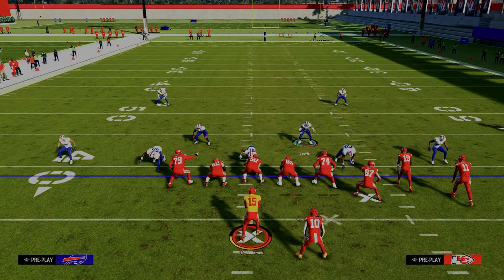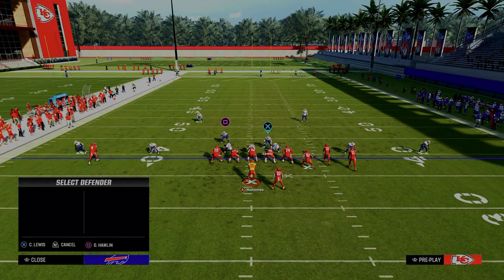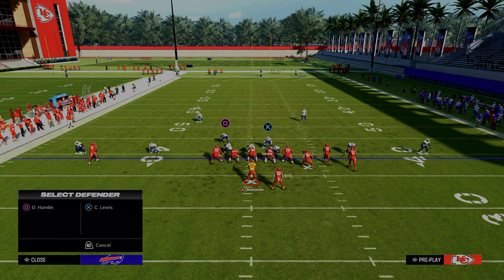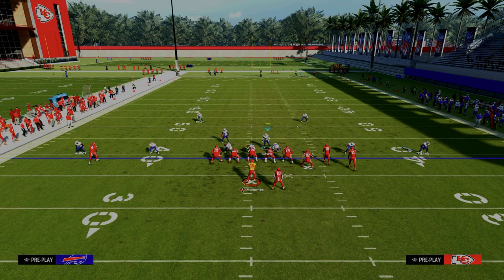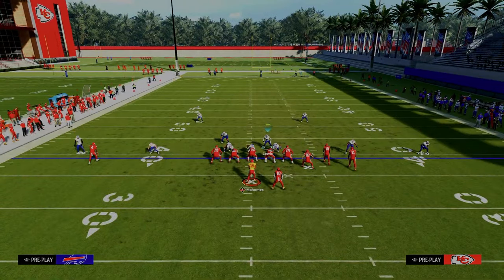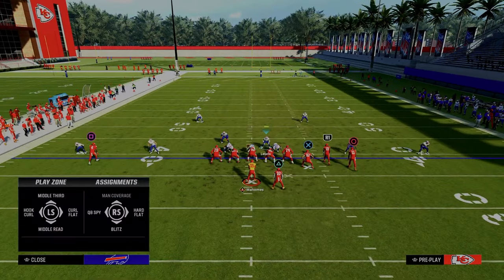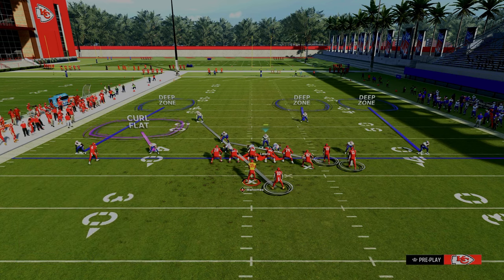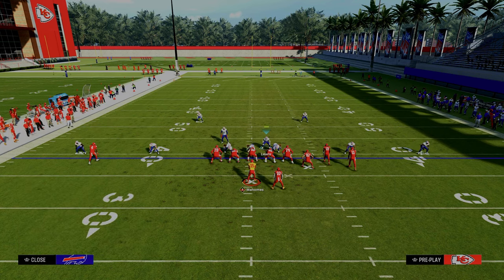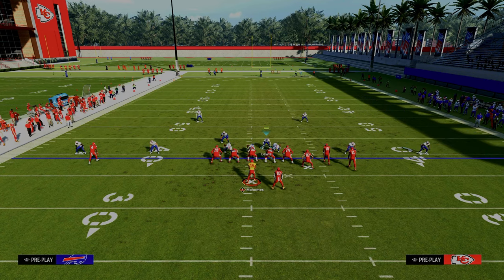So cross man is just such a great little adjustment. You don't have to cross man everybody. So if you wanted to, you could literally just take this backside safety and man him up on the running back. Or another thing you could do is cross man the slot with this guy. And then you could do something like this - standard man up - perfectly fine. Kind of fits with what we're trying to accomplish here.